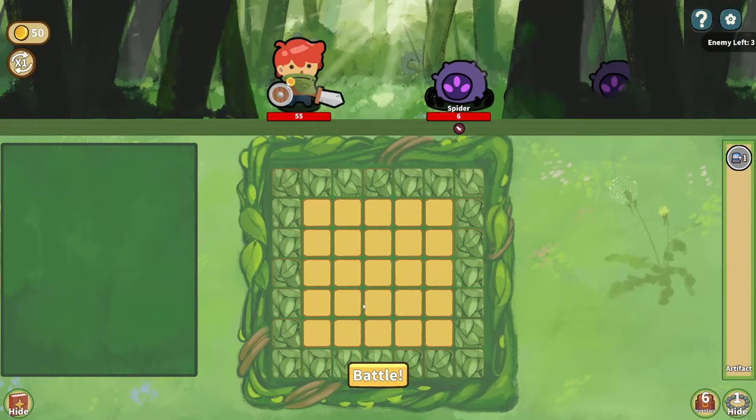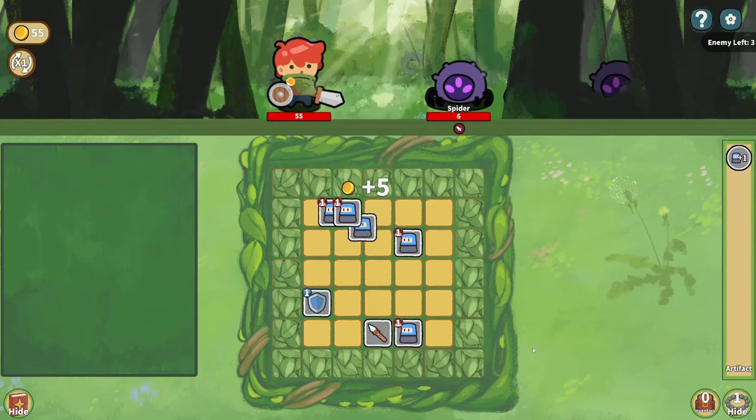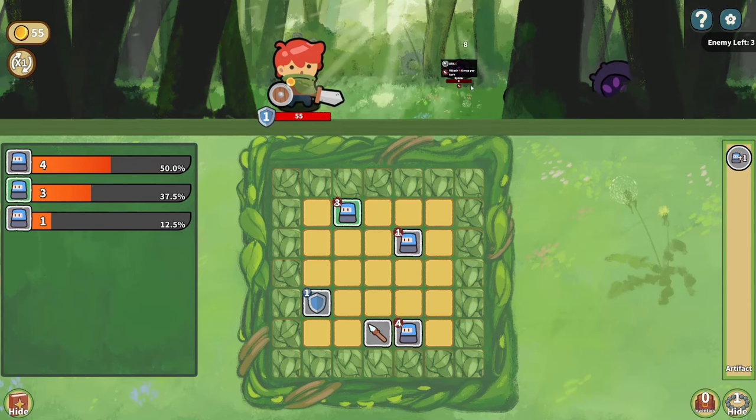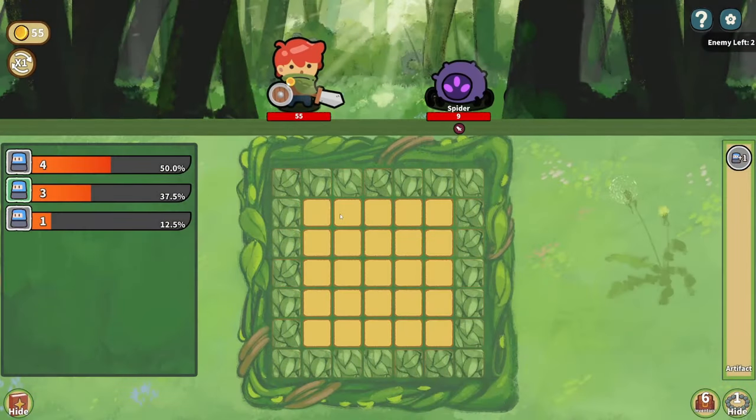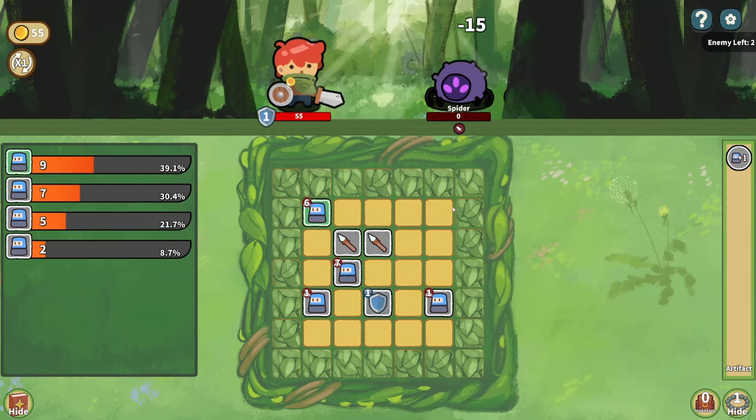Let's move on to a minion. We're facing some spiders — we've got 55 health, they've got six and attack four times per turn. We have Soldier Recruit as our artifact and 50 gold. When we battle, all the items in our inventory get thrown onto this grid and they start interacting with each other, attacking or blocking. I'll chuck in a spear — so you'll see here we have three soldiers next to each other and they've all merged into a higher-level soldier, which gives increased attack abilities.